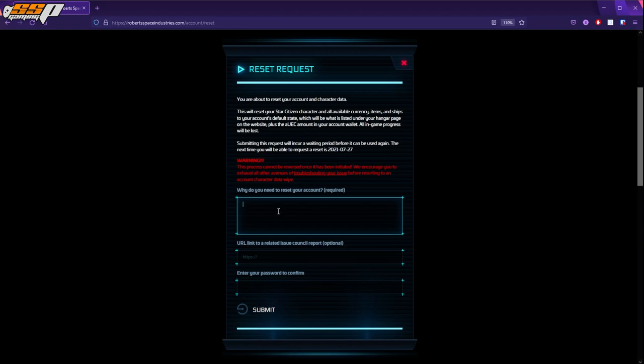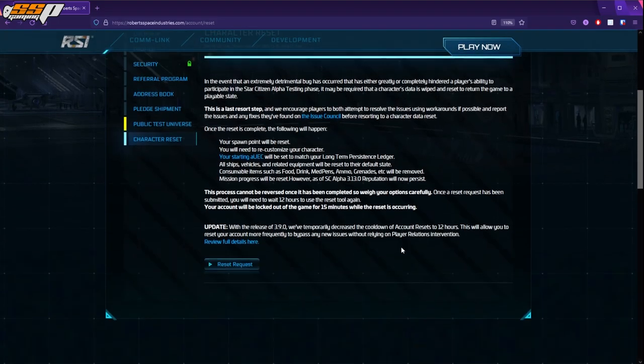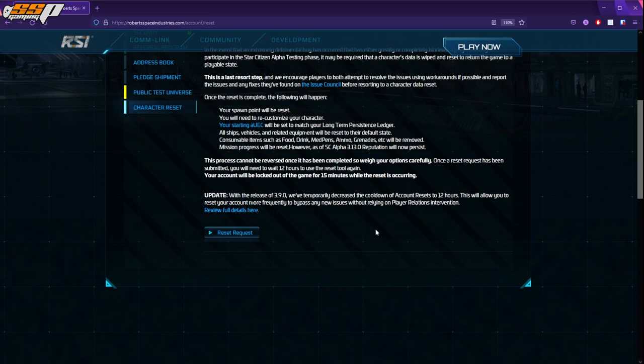Let CIG know why you're doing the reset. This is important because if a lot of people are reporting the same issue, CIG might be pressured to fix it so as to avoid so many resets being done. So filling this out is actually quite important. Make sure to also fill in the Issue Council report if you have one. The Issue Council is basically a way for people to report and validate issues that are happening to other players, to let CIG know there's a greater number experiencing it in an effort to get them to fix it as soon as possible.